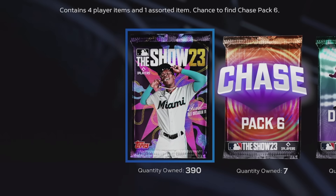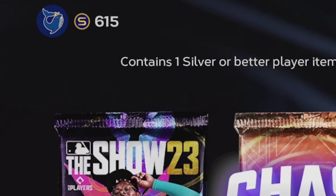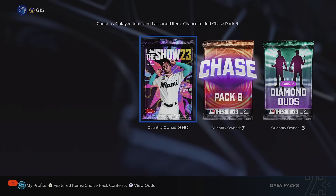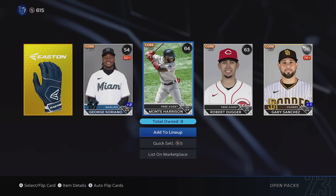390 standard packs, 7 chase packs, and 3 diamond duos. 600 stubs in my account and a complete squad of commons. This is an experiment. The first thing we're obviously going to do is burn through the 390 standard packs sitting here.